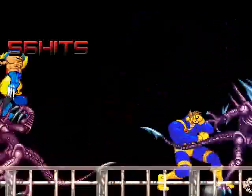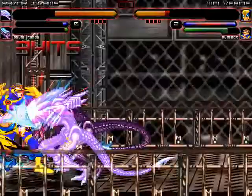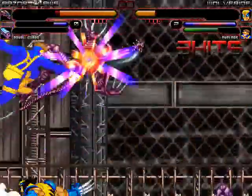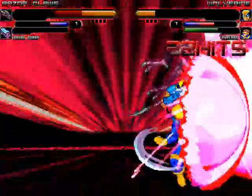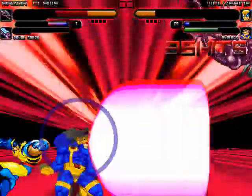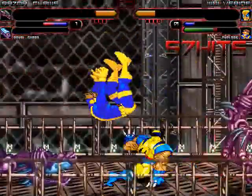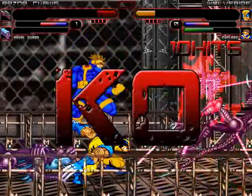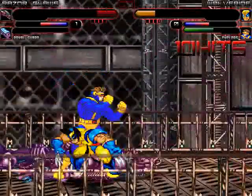Razor Claws gets a big claw jab right through Wolverine's chest. Cyclops continues to grab-spam Royal Guard in the corner. Royal Guard gets a dashing claw strike on Cyclops. Wolverine getting knocked senseless into the corner — it looks like Royal Guard is already dead. Razor Claws trying to cannonball the X-Men. Wolverine gets a nice drop kick right into Cyclops' aerial uppercut, followed by the giant optic blast, launching Royal Guard across the stage. Wolverine doing a tornado claw to Razor Claws, and a big double claw swipe grounding him. Cyclops follows through with an aerial optic blast.